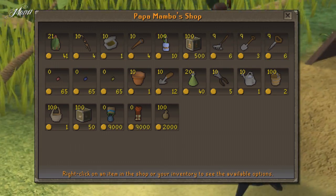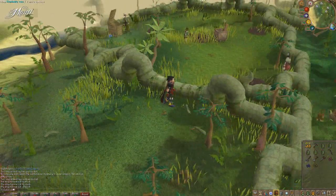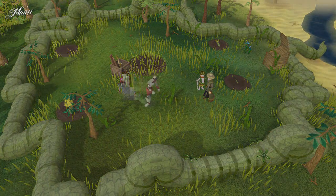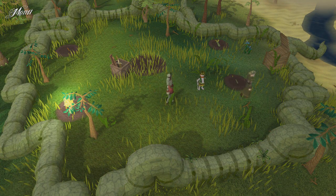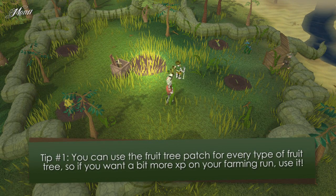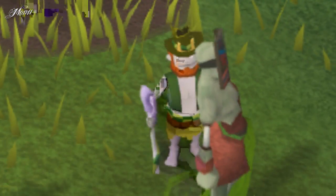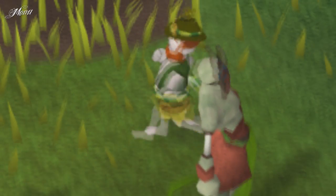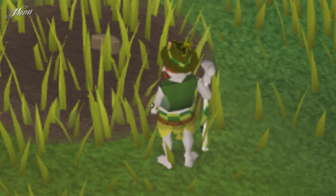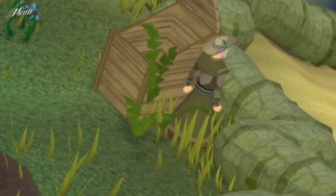Now you can begin hunting Jadinkos. Go to the middle camp, where you will see a couple of farming patches: a fruit tree patch, a bush patch, a flower patch, and a herb patch. One patch is not for farming but for construction — the environmental feature patch — where you can build all kinds of things needed to attract some of the Jadinkos. There is also a tool leprechaun, a zombie farmer who will look after your patches, and Slay Rigg, who will give you information about Jadinkos.